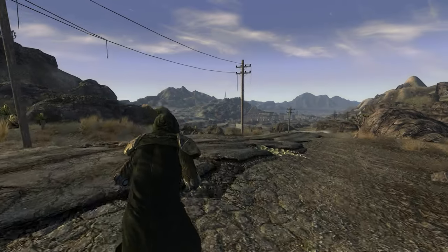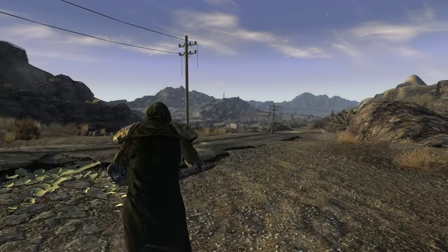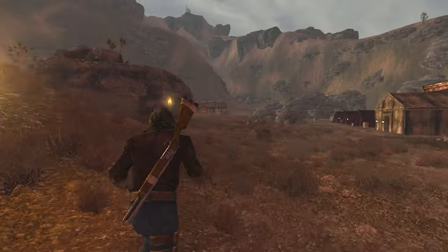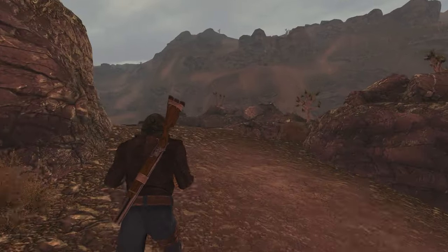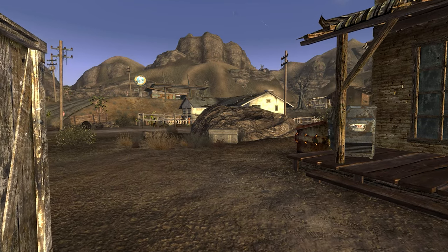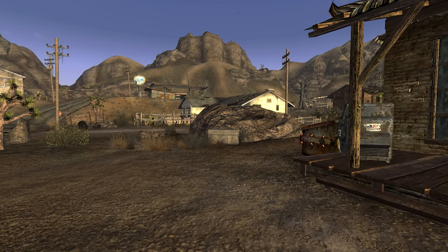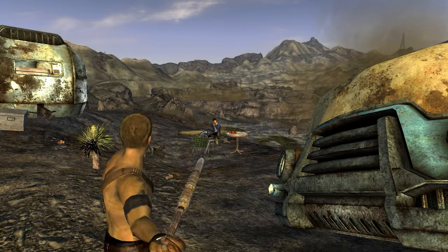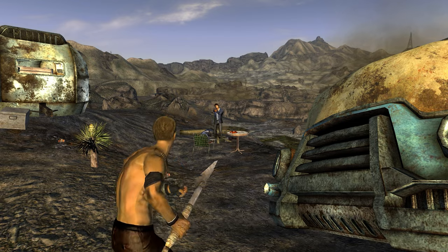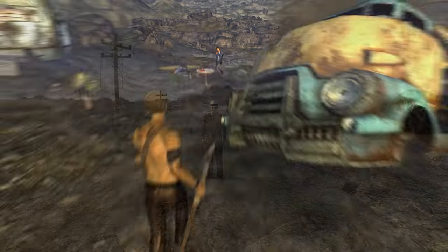In today's video we're checking out the Fallout Revelation Blues armor pack mod. Revelation Blues is one of several Van Buren remakes currently in production. After installing this standalone mod, you'll find a container right outside the Good Springs general store. This chest contains 23 new armor sets based off of Van Buren's concept art and design documents.